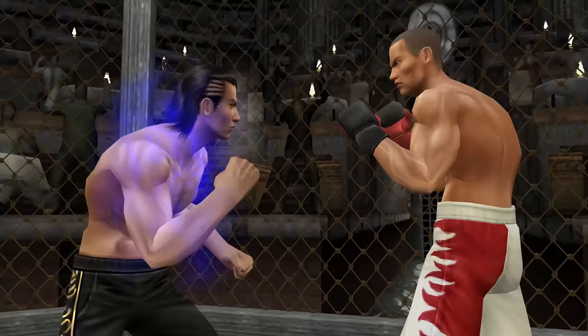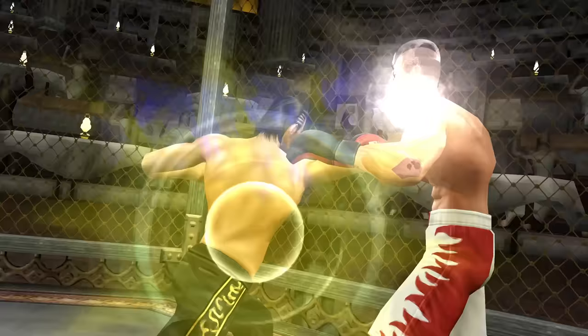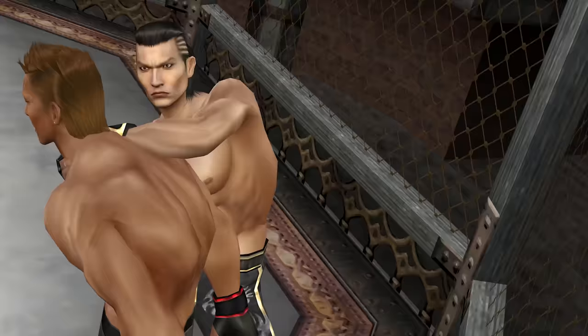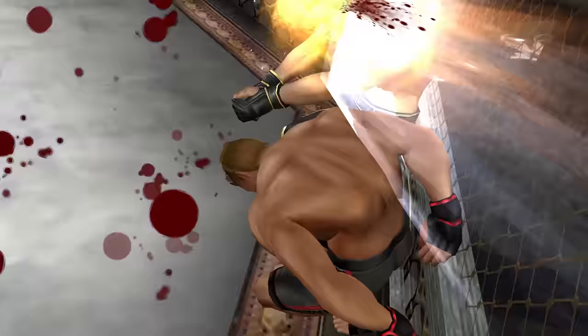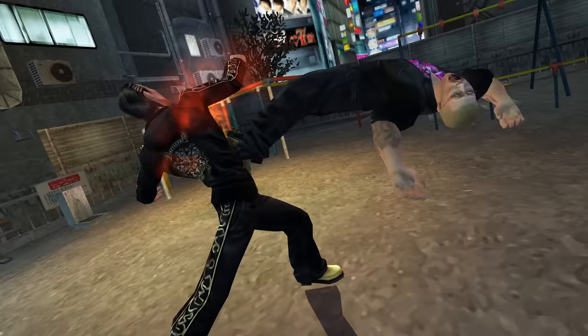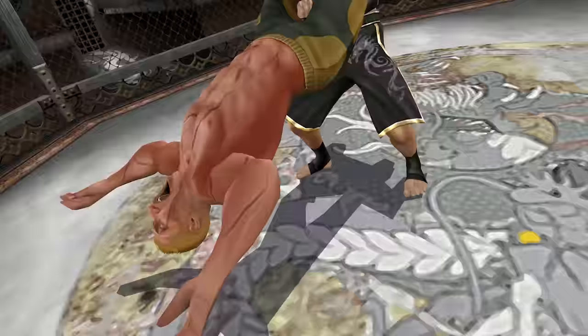Next there's a second stage of yellow heat where you do a heat action based on your environment. You don't actually have to stand near a wall, but in yellow stage regardless of fighting style you'll do something like slam a dude's head into the wall. Finally there's the third stage which is red and functions the same as the first stage, although you will now do a different and more powerful heat action.